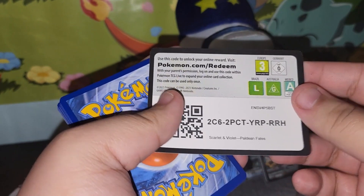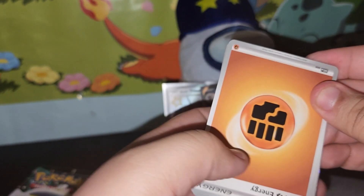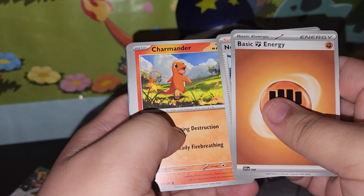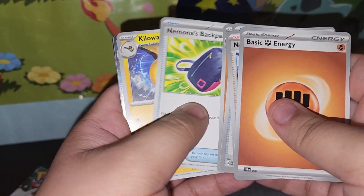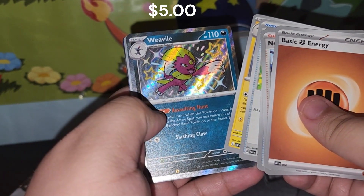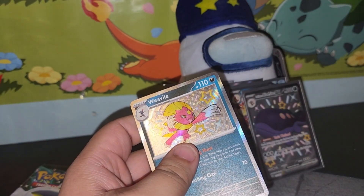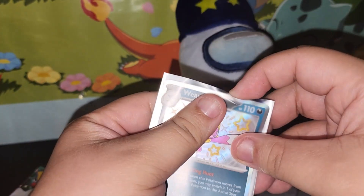Flip the code card — yep, I get it upside down. Grass. Fighting. I opened it upside down for some reason. Fighting. Nemona, Charmander, Rare Candy, Tandemaus, Grappaloct, Nemona's Backpack, Kilowattrel, Shiny Weavile. We have four out of five. And Noibat and a Mimikyu. We pulled a hit out of every single one of these packs — that's pretty cool.